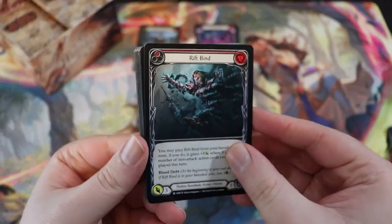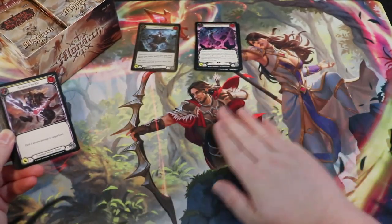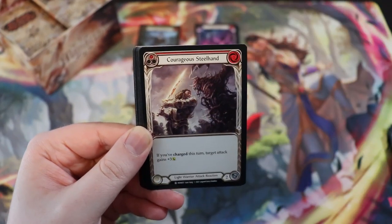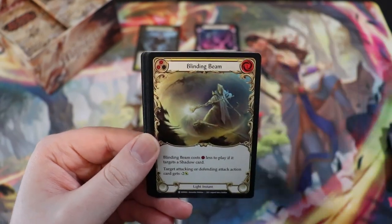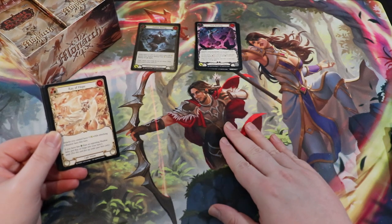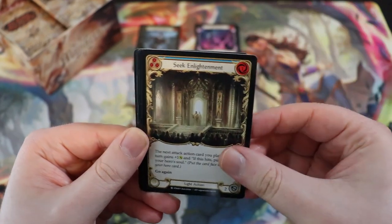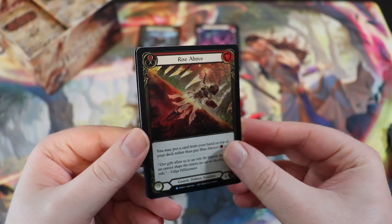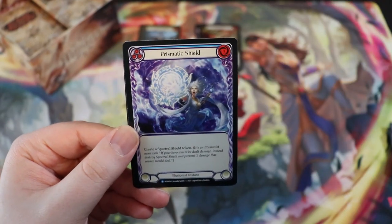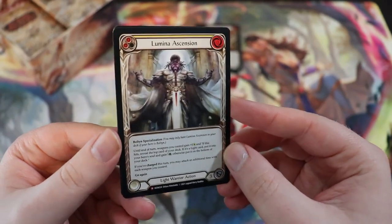I've decided that in 2022 we're going to have fewer playmats, but they're all going to be amazing quality — as good as this one — with Flesh and Blood artists or anime industry artists. I'm planning on doing only around one new playmat per quarter, and maybe a holiday mat or two, like a Halloween or winter holiday playmat. We have a full Rise Above — absolutely gorgeous artwork. And our first majestic: Lumina Ascension. Really nice.